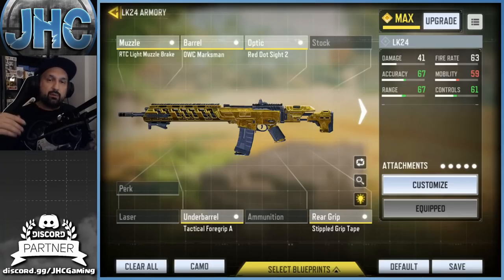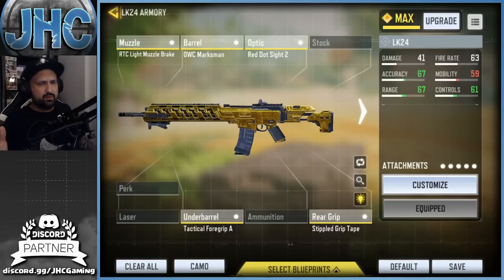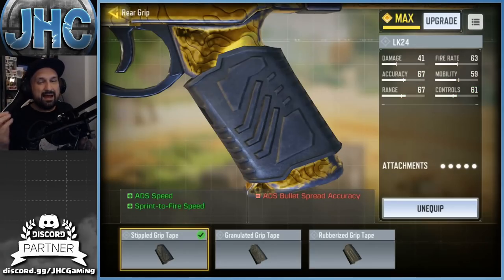You want your bullets to hit at great accuracy at long range with great damage. I love this loadout: RTC Light Muzzle, OWC Marksman barrel. For the optic — I was still farming a reticle and needed kills with red dot sight, but I love red dots anyway. I like not using optics if I can, since some weapons have great iron sights and you can get an extra attachment instead.